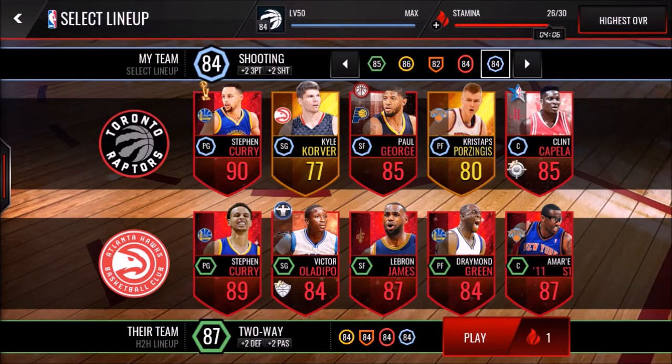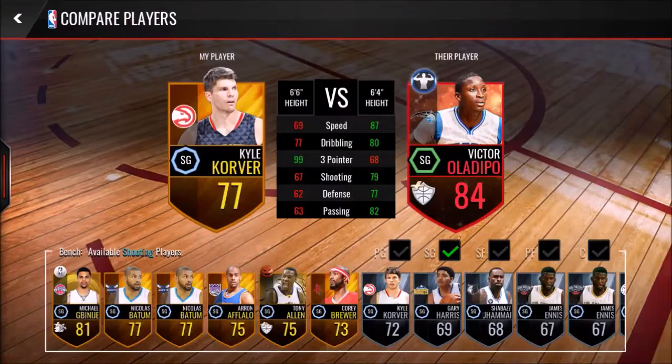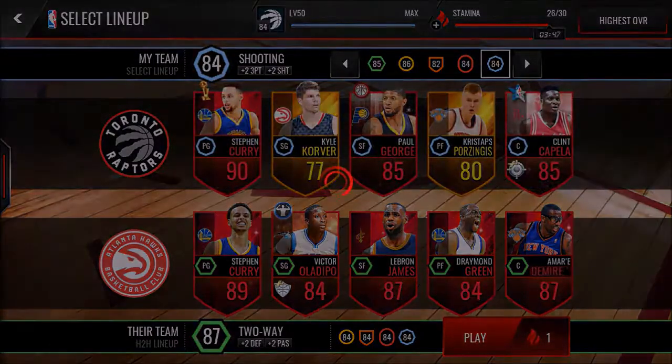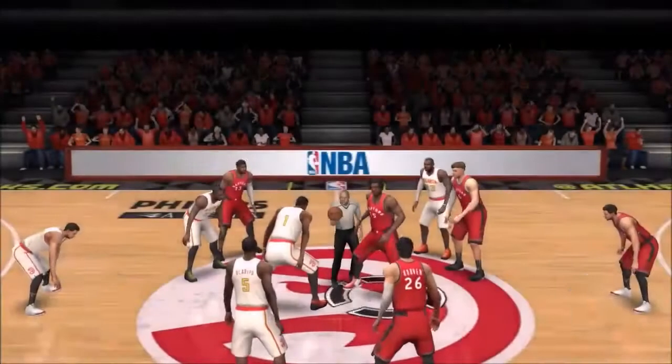Welcome back — we'll be playing some league-to-league. Here's Clint Capella compared to Amar'e Stoudemire. Also, I want to show you this cool thing: Kyle Korver with a 99 three-pointer — he's a gold base player with a 99 three-pointer, which I think is pretty cool. Maybe I'll do a video about that soon.